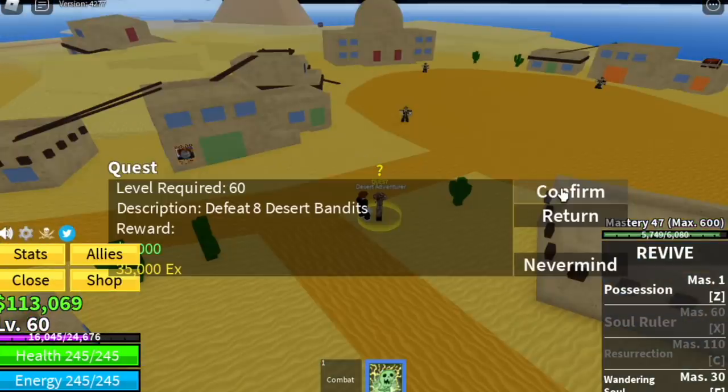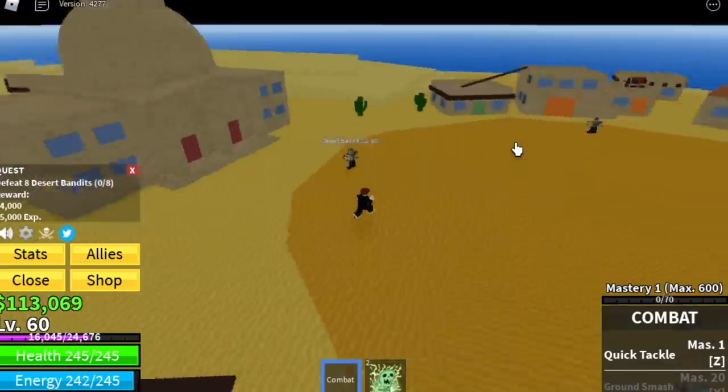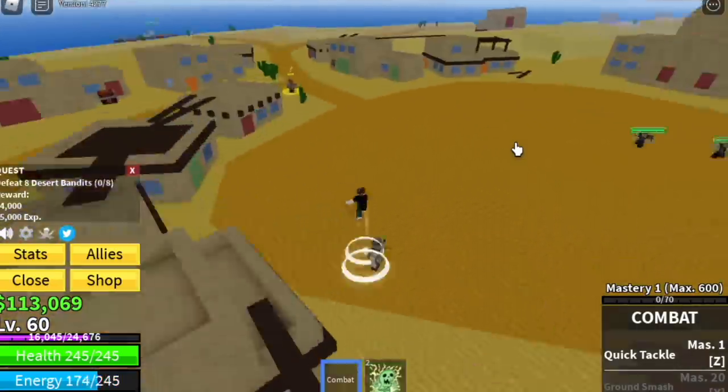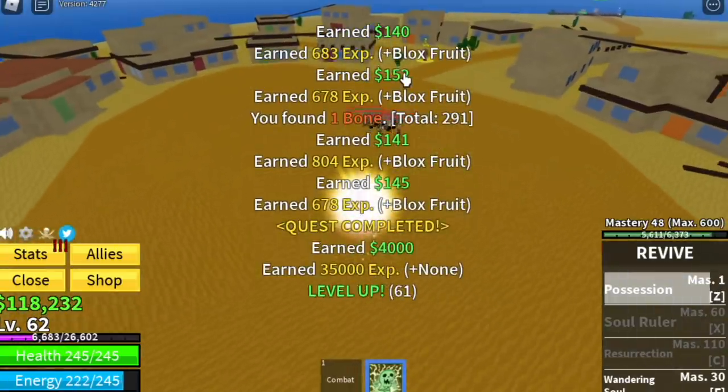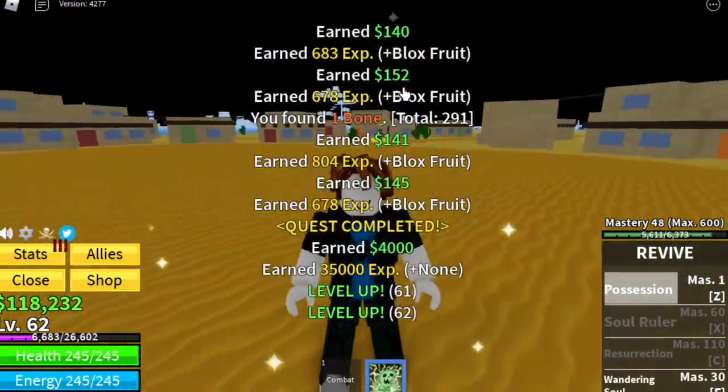When you reach level 60, you can go to the next island — the Desert. Defeat eight Desert Bandits, using your Possession repeatedly. You're going to train here until you reach level 75.